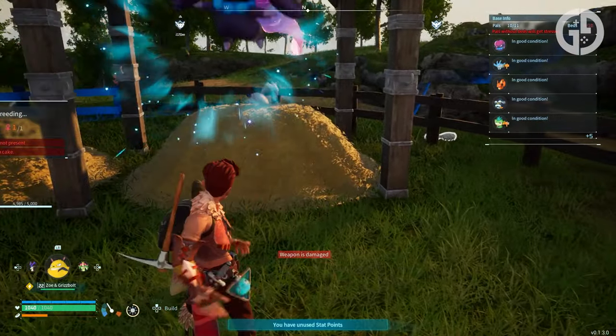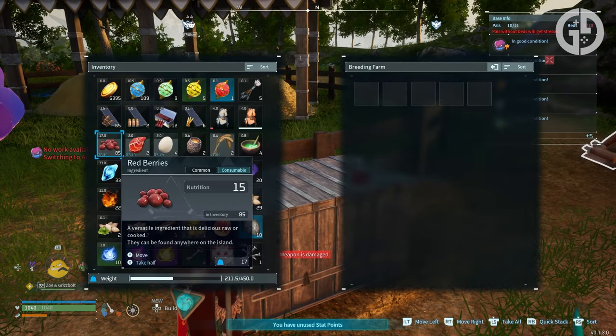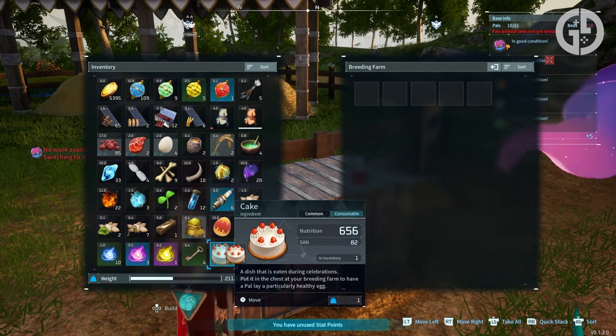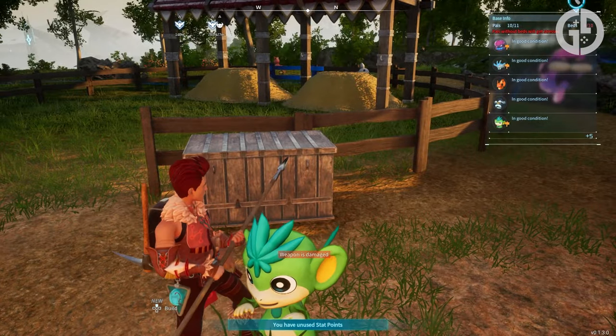Breeding is almost overpowered in Palworld, allowing you to create absolute monsters to run your base, or use to defeat the truly powerful tower bosses in the game, or tackle some of the more legendary Pal encounters out there in the Palapagos Islands.